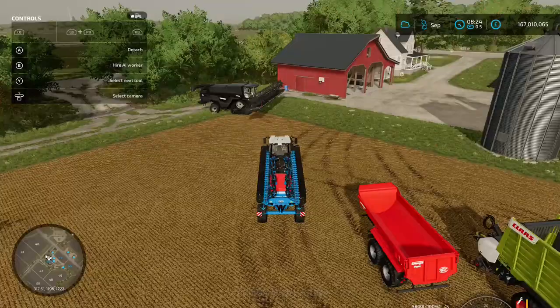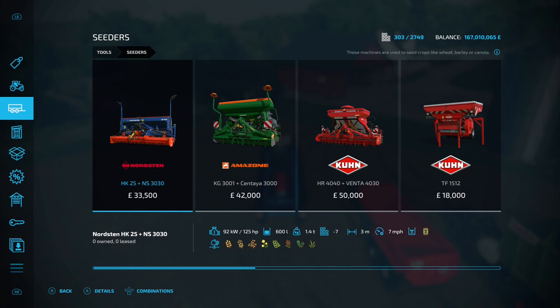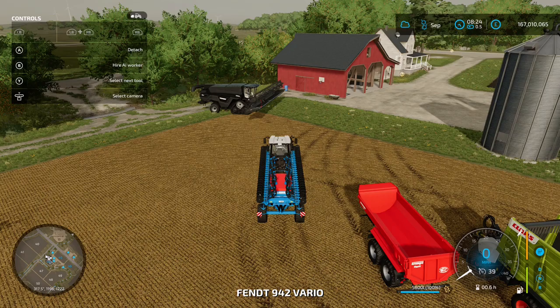In the shop menu under seeders, look at the icons along the bottom — barley is the second one from the left. Any seeder that has that icon can be used to seed barley. I've gone for the Lemken because it's my favorite in the game right now. It is quite expensive, but the more you spend the bigger working width you get. So we'll head to the edge of the field and get started.